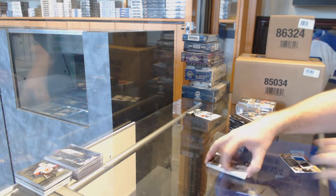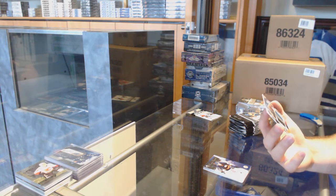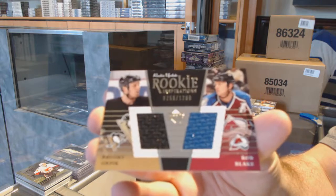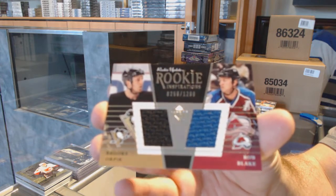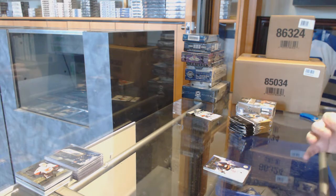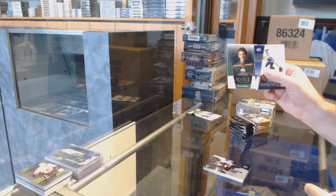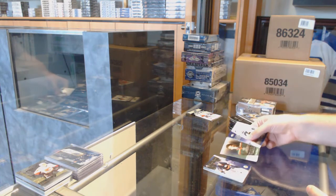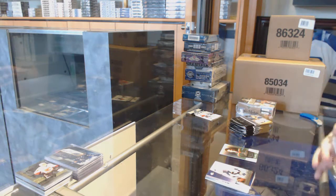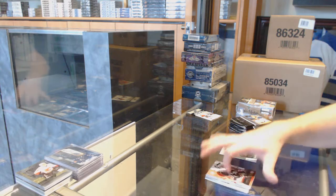We've got a dual jersey numbered to 1200 - rookie inspirations of Brooks or Pick and Rob Blake dual, that's kind of cool. Jersey cards are so thin back in the day, super thin. We've got our rookie inspirations numbered to 15 for the Minnesota Wild, Josh Harding - that is a rookie inspiration for sure.